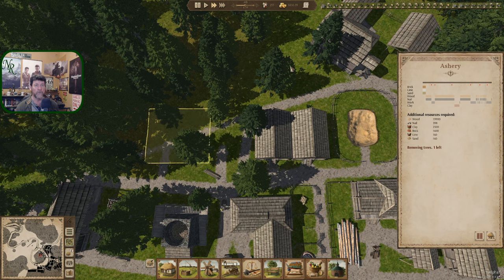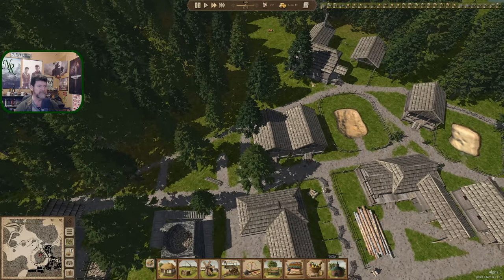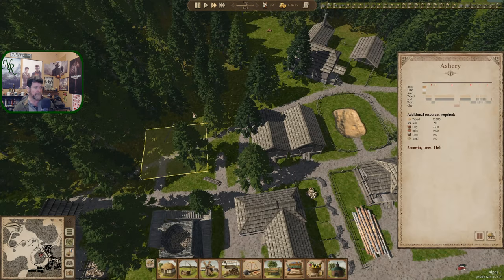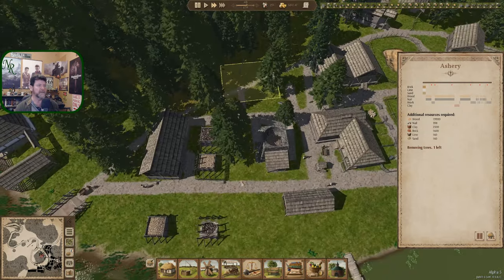I didn't see how many trees — two trees there, one tree there. I've seen other playthroughs and comments about asheries. The ashery makes lye, potash, and ash. You need the lye to make the potash anyway. It just works better if you use the same building for one chain rather than splitting it — though it'll be hard to explain until we get it up and running.